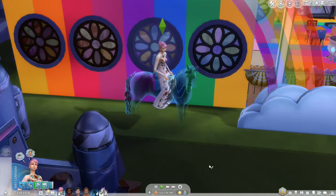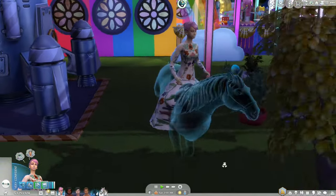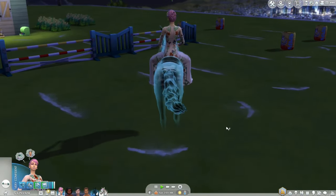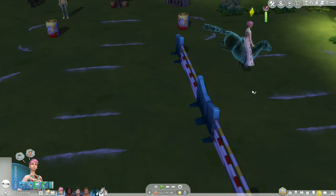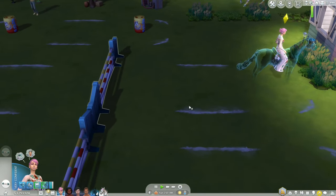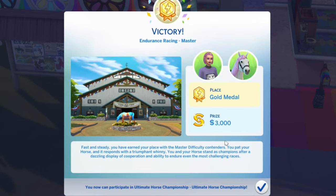Ghost Sim horses actually float. Let's see what happens when they do jumps, because they really don't need to jump if they float. It's probably just the same animation — they actually run along the ground and then jump. We just need endurance racing for Tornado, and we got gold. So that's the last gold we needed.